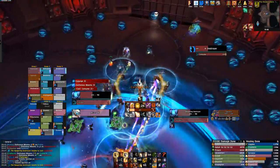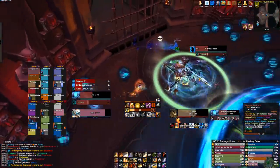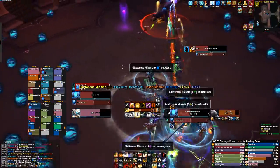If that area happens to be covered in rift orbs, you can have someone soak them beforehand, either with an immunity or if they're generally healthy. After the Consume, you can return to the boss and the fight simply repeats.